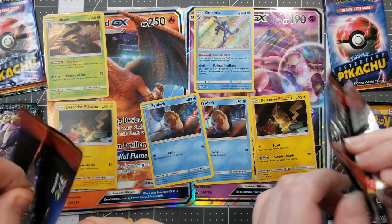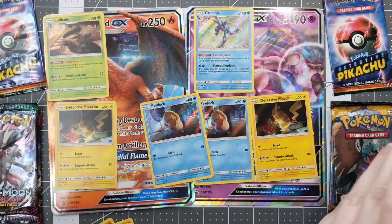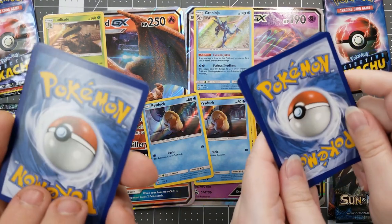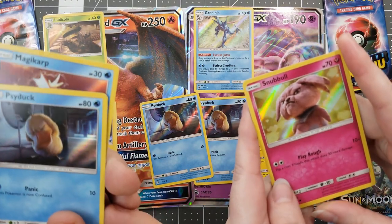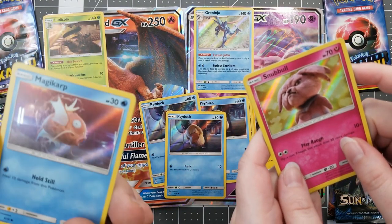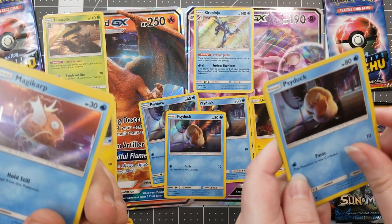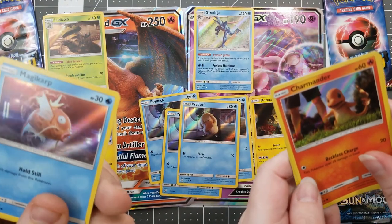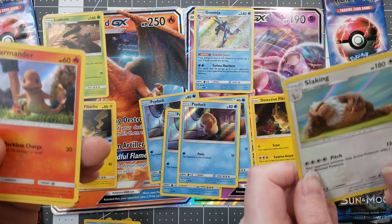One thing I really like about this pack is you can just kind of pop it open like that. Mine just tore to pieces. They just don't like me. Let's see — Psyduck! So we got that Psyduck to add to our collection. Psyduck goes right there with the Psyducks. I got a Snubbull and a Psyduck. So we now have a playset of Psyducks — we have the Psyduck crew. And I have a Charmander. Slaking! I think I was missing a card. I've been gypped a card.